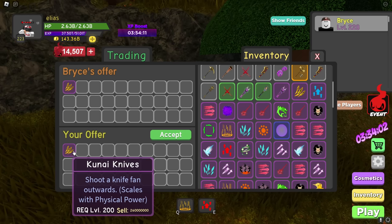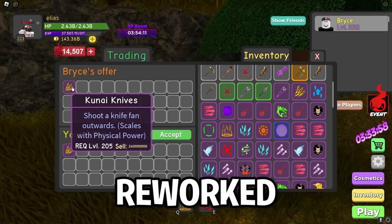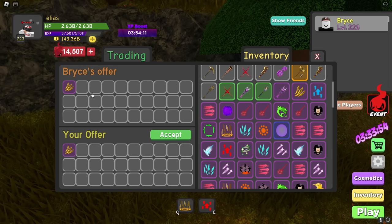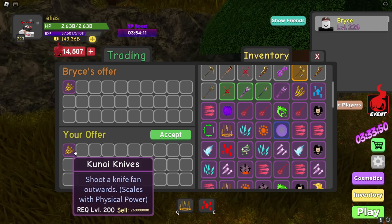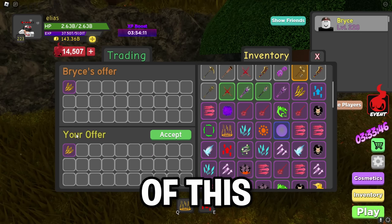Number 9: Kunai Knives. This spell is one of the new ones that was released in the latest dungeon, Yo-Kai Peak. But as of the most recent update bringing reworked spells, the Kunai Knives, which used to be obtainable in Insane Mode with a level 200 requirement, now is found in Nightmare Mode with a level 205 requirement, making all level 200 copies unobtainable.